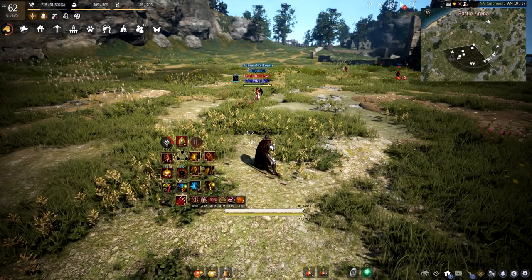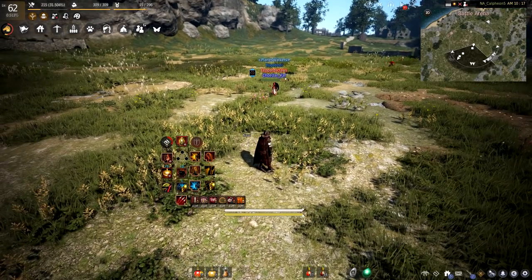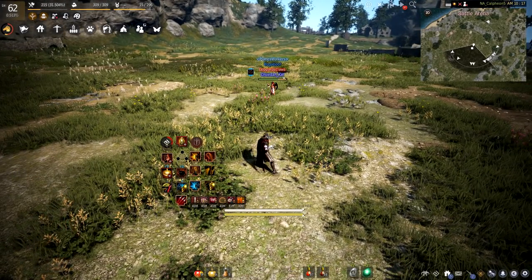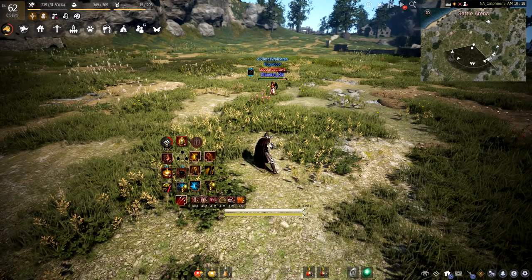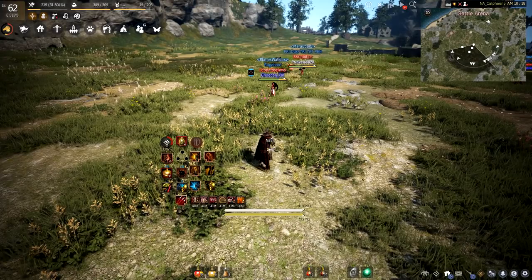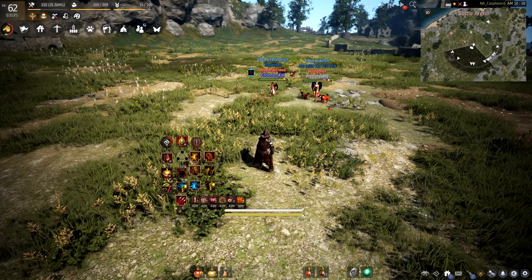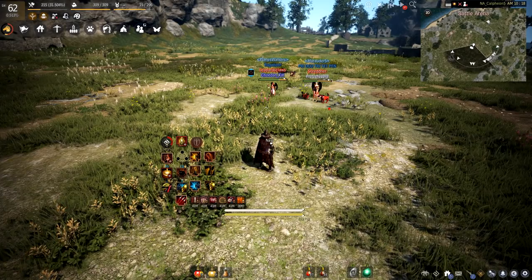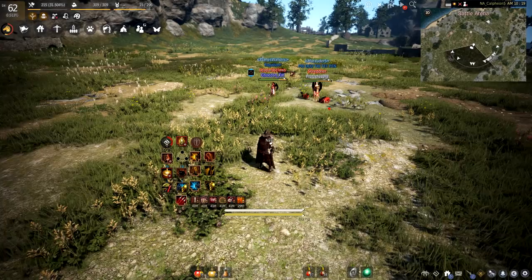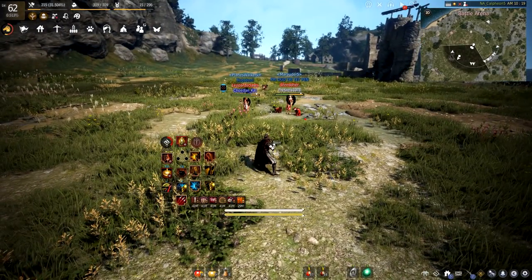I wanted to make a quick video and a brief TL;DR explanation and breakdown of my opinion on super armors, forward blocks, iframes, and a quick introduction into CCs. I know we have a lot of new players coming into this game with a lot of questions, and there's some information we can break down to make it a little bit easier.